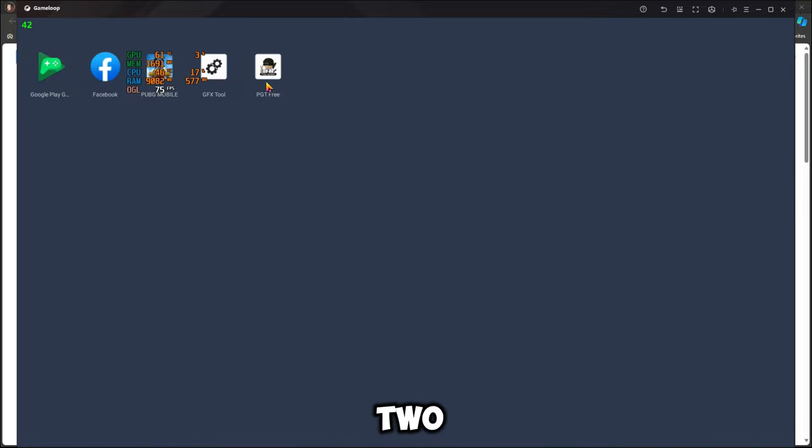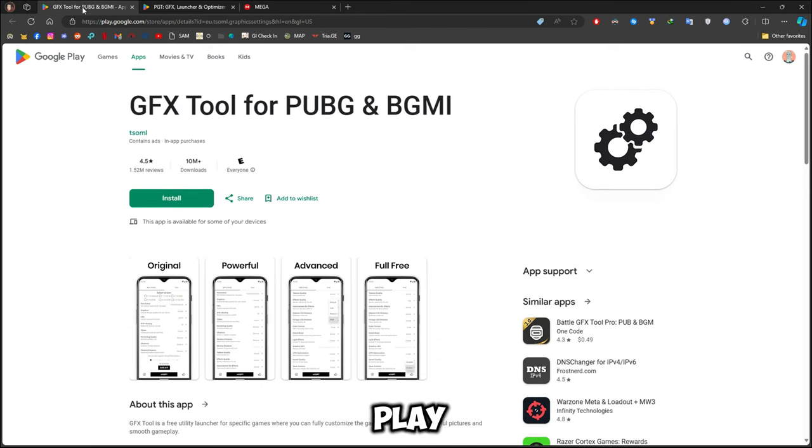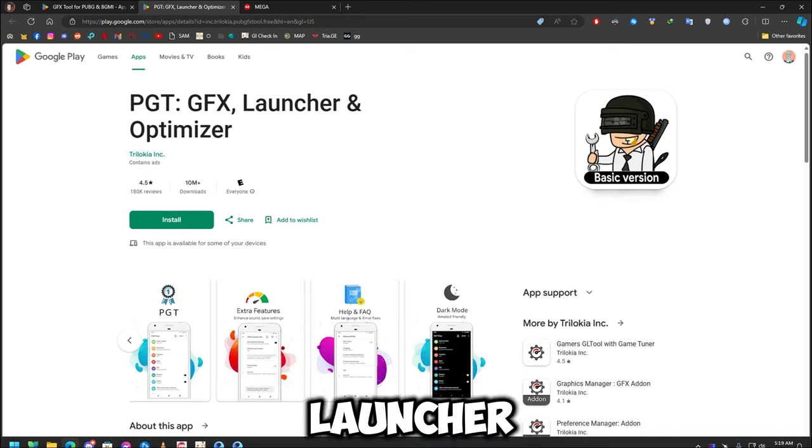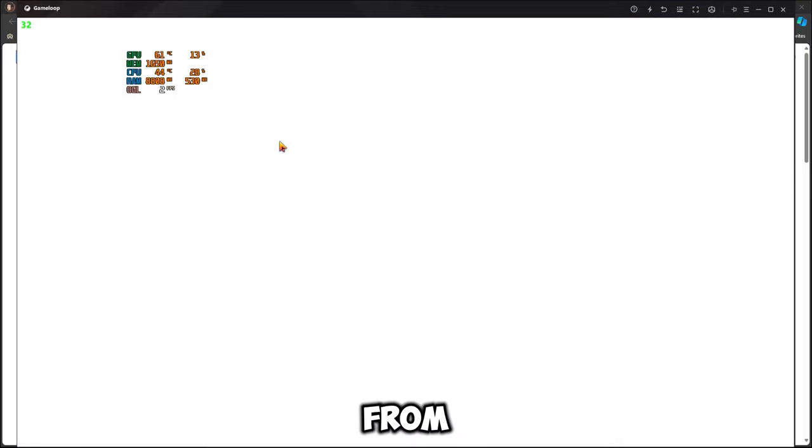First, you have to download these two apps called PGT Free and GFX Tool. You're gonna get them in the Play Store — they're called GFX Tool and PGT GFX Launcher and Optimizer.